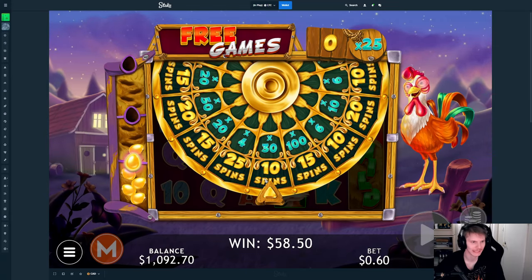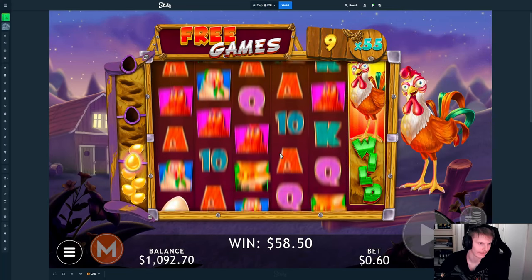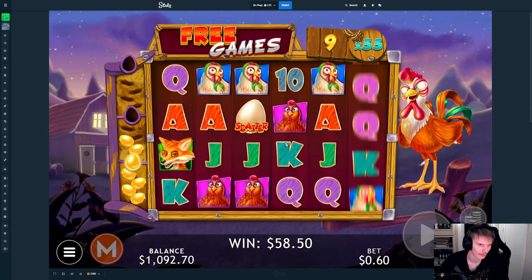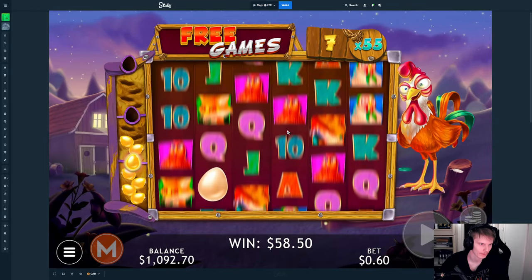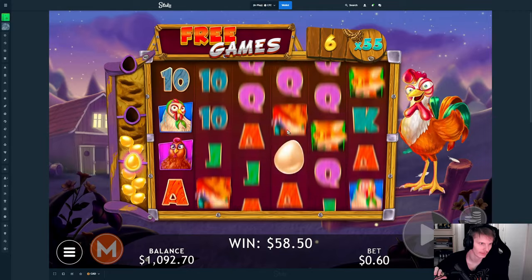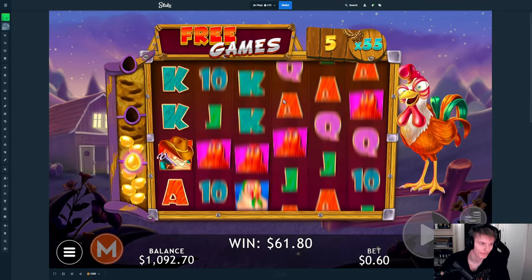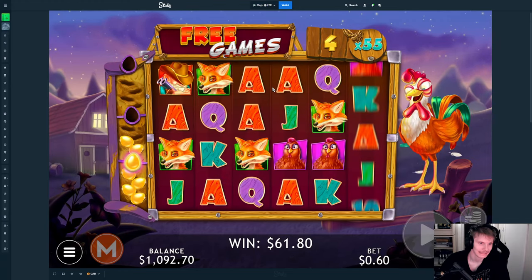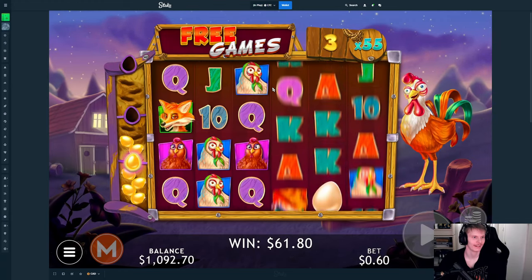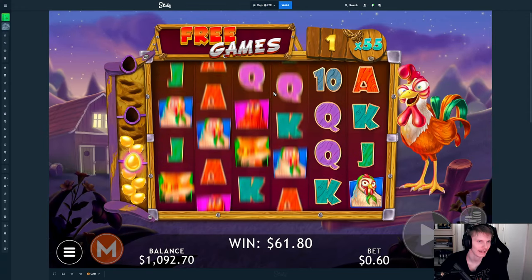Oh my god that was nearly 100x as well — 30x. I mean it could do something though, 55x total. Just hit the wild. Nice, three more of those. We need them so fast too because we don't have too many spins right now and it's looking like it's not going to drop them. Oh my god — yep it is done, unless we double drop right now.